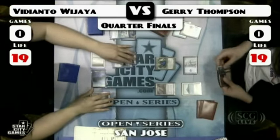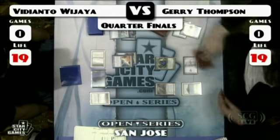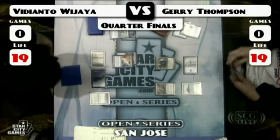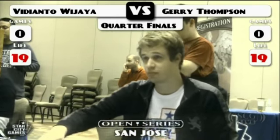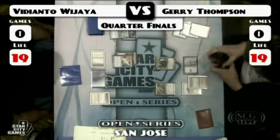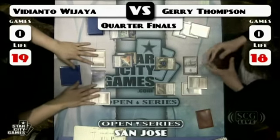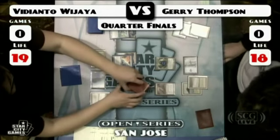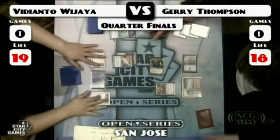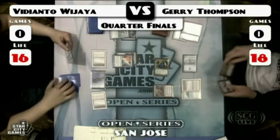Remember back in Standard when Counterbalance and Top were both legal? It really wasn't a tier one deck. I think the biggest issue is that Counterbalance and Top were never legal in the same Standard format. Cold Snap came out during the Ravnica/Time Spiral era, so they were only legal together for about three months with no major events. The first time we really saw it was Grand Prix Dallas, three or four years ago, when the countertop deck really broke out — it was called Trinket Top back then, using Trinket Mage and Counterbalance.